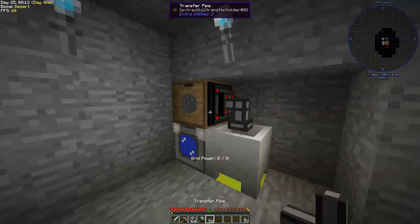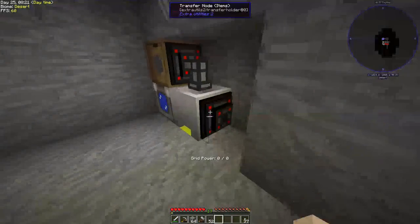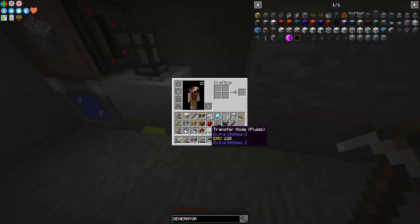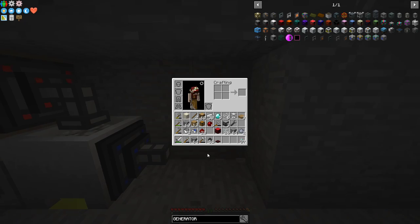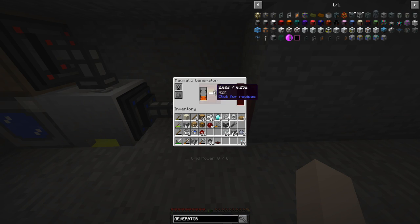All we need is cobble going into the crucible. We've done this a few times — it's a really easy simple system. We're going to need to pipe the lava out. Transfer node — lava out to the magmatic generator. If we right-click once placed, this will fill up with lava. It's a bit slow — 6.25 seconds to transfer — but we're slowly getting our RF power. This generator will sit at 100K RF, which is crazy. Look at it filling up with lava.